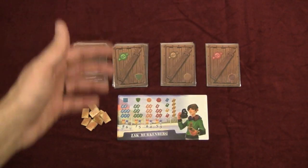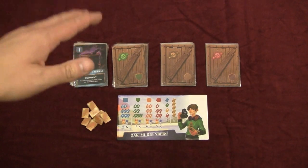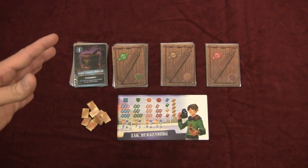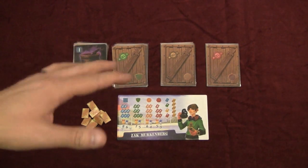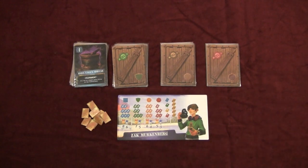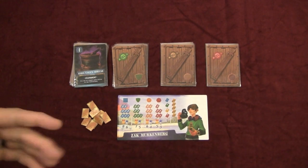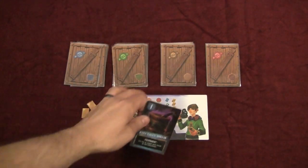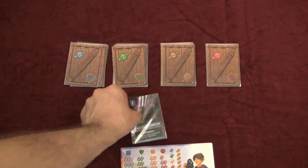Once all players but one have passed, that player pays that money to the person on their left. So anytime somebody wins an auction, the winning player gives their money to the player on their left. Then that player takes the card and places it face up in their tableau in front of them, so all players can see what you have.